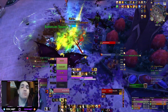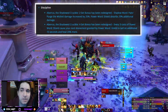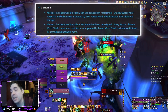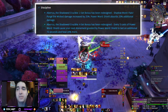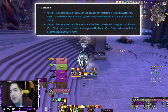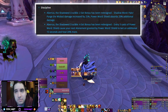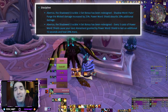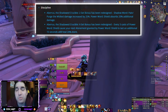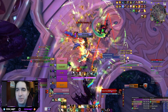Then we have a few completely reworked tier sets. Discipline Priest: the two-piece set bonus now has Shadow Word: Pain and Purge the Wicked doing 25% more damage flat, and Power Word: Shield absorbing 20% additional damage. The four-piece has every 3 casts of Power Word: Shield causing your next atonement granted by Power Word: Shield to last an additional 15 seconds and heal 20% more. This feels like a much more Mythic Plus based, even PvP based version of a tier set. It has basically very little value in Raid encounters — it is more powerful in the Mythic Plus setting — but when it comes to wide Raid healing, this is not particularly good for Discipline Priest players.